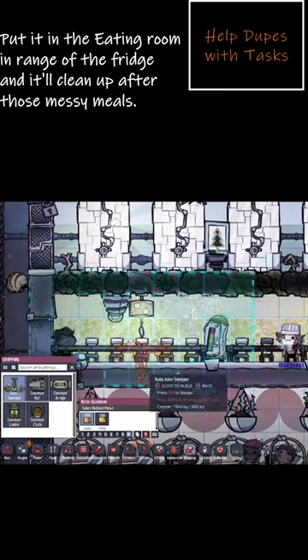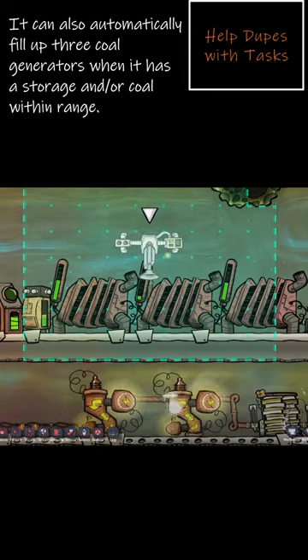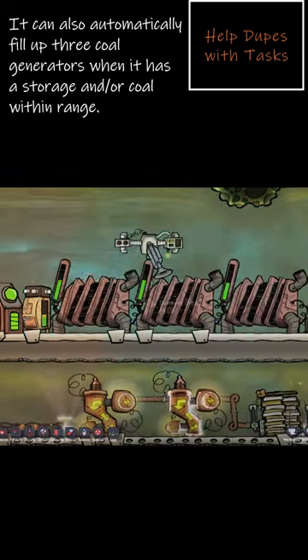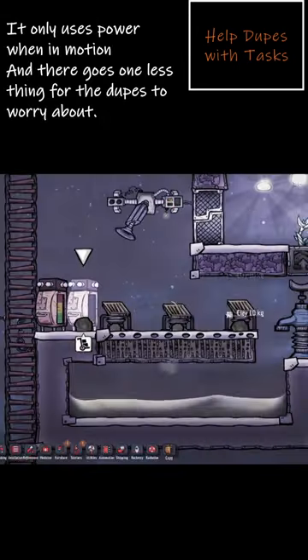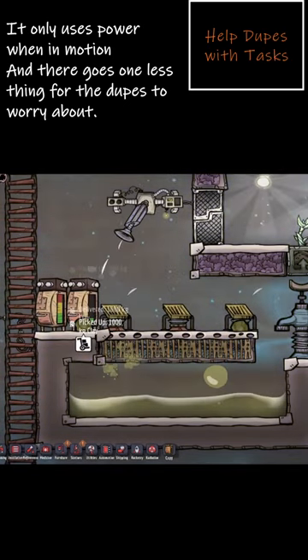Put it in the eating room in range of the fridge and it'll clean up after those messy meals. It can also automatically fill up three coal generators when it has a storage of coal within range. It only uses power when in motion, and there goes one last thing for the dupes to worry about.